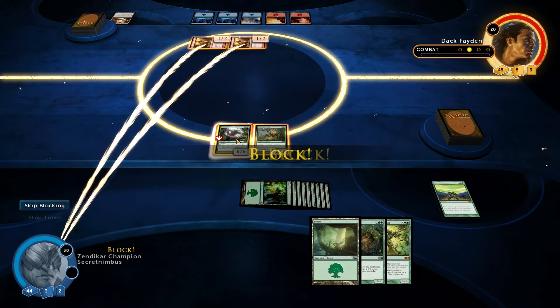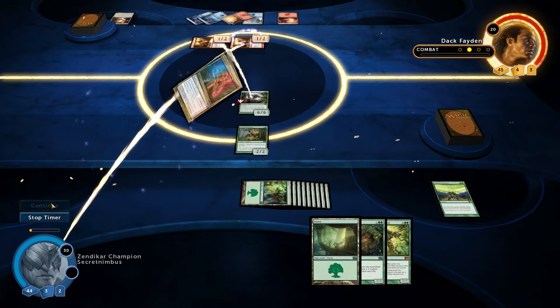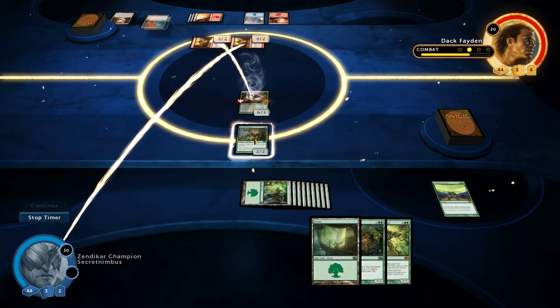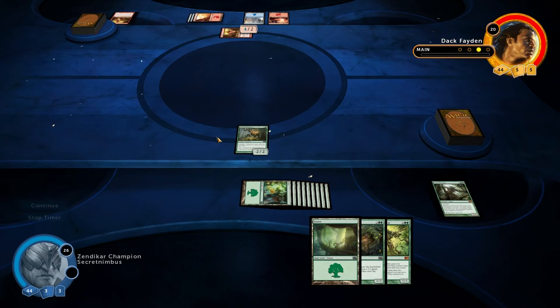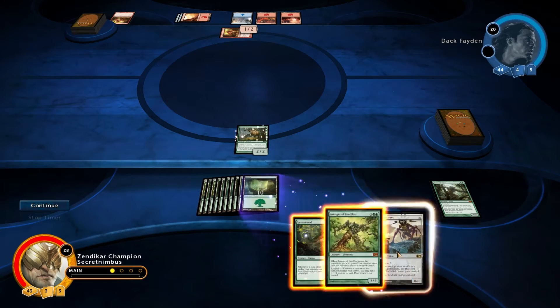I'm going to block with one of them and let the other one go through, but I'm assuming he's going to use some kind of burn card. Electrolyze — yes, so that one's going to get buffed and that one will actually get killed off. Should have blocked with my Grazing Gladeheart — never mind, it's not the end of the world. He's going to play another land and that's the end of his turn.